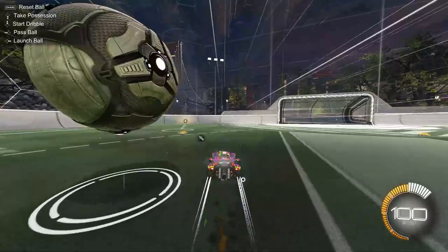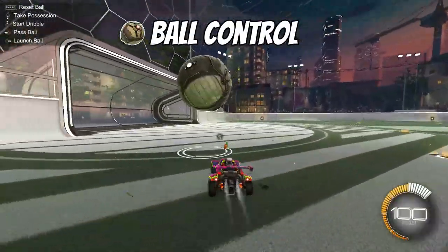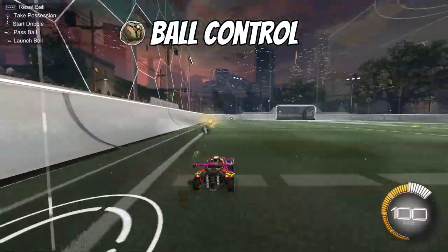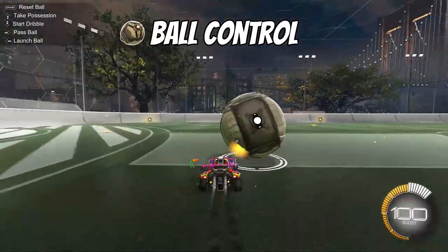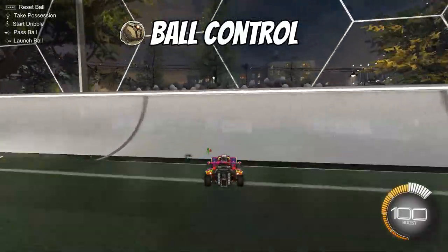Let's delve a little deeper into ball control now. With ball control, you need to be in control of the ball in order to dribble successfully. This goes hand in hand with car control too — working out where the ball needs to be positioned on your car when turning, power sliding, and potentially flicking the ball. You won't have much luck pulling off a 45-degree flick if the ball is falling off the front of your car.